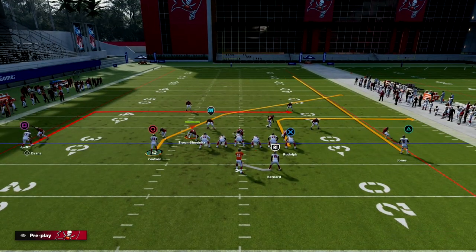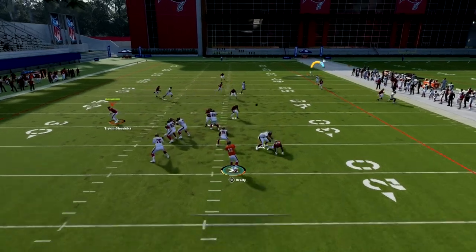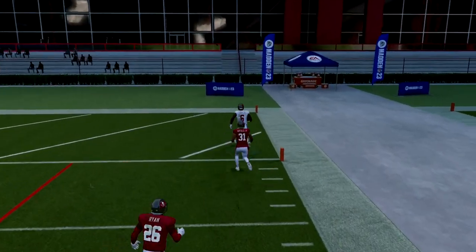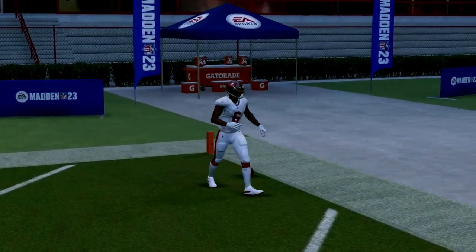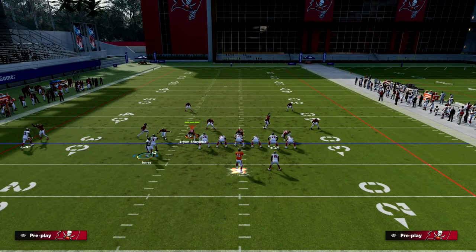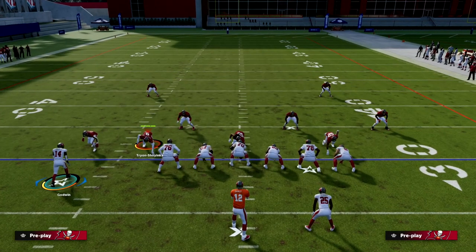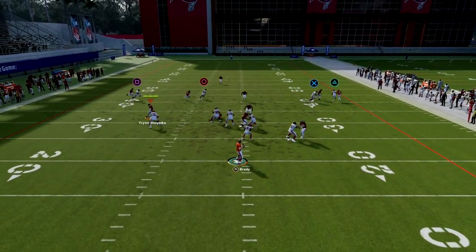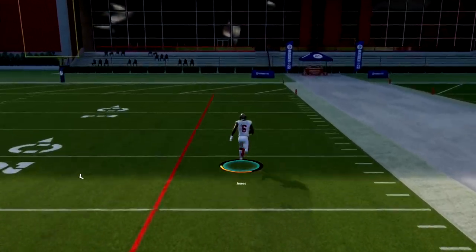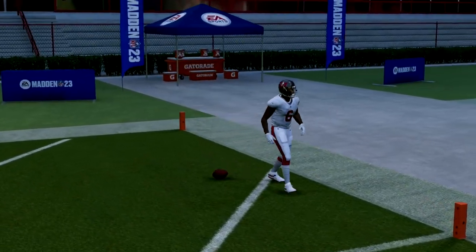Nobody wants to user outside of the middle of the field - they want to keep their user in the middle of the field, so that's a great way to attack that. You see this fade - you're just going to peek it at the snap of the ball: is the fade getting separation? If not, move on to the out route. If it is getting separation, you can free-form it up the field. Another thing to look at: if you have a one-on-one, you might try to user-catch it. Those are two options against man.